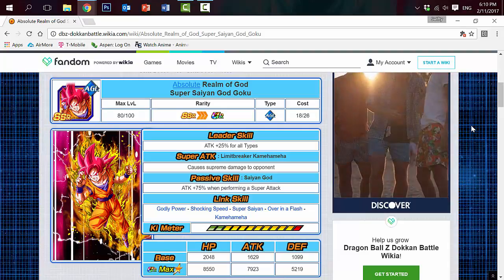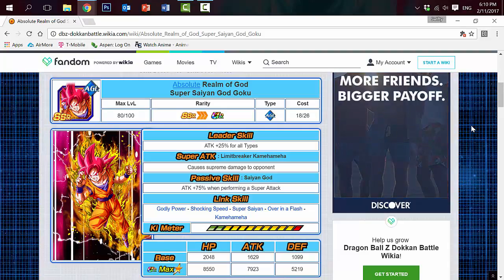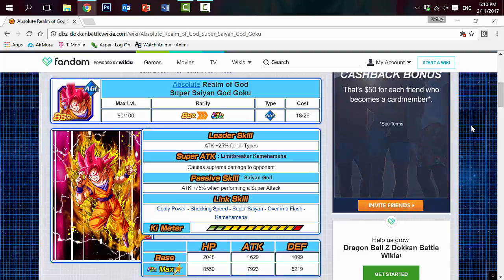Now we have the first God Goku introduced in the game — Absolute Realm of God Super Saiyan God Goku. He's an Agility type that costs 18 out of 26 at Ultra Rare. His leader skill is Attack plus 25% for all types — not HP and Attack plus 20% like the Fist from Heavens Goku, just Attack. His Super Attack is the Limit Breaker Kamehameha, which causes Supreme Damage to the opponent.